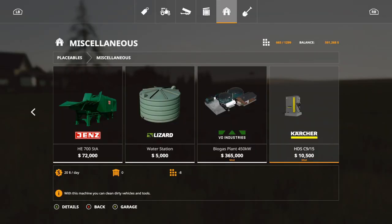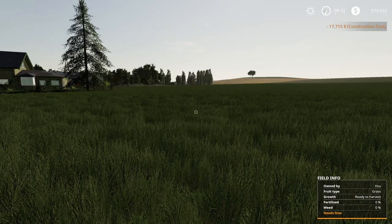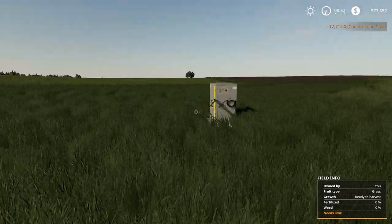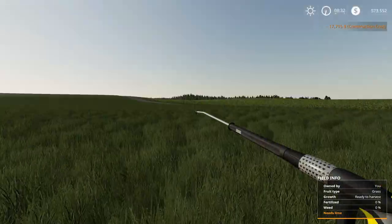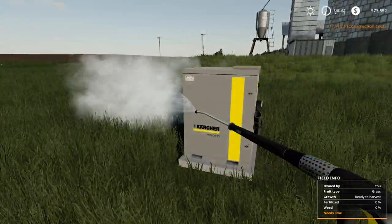After that we have a new wash area — the Karchner HDS C915. It's $10,500, eight slots. Let's place this down right here. You get the hose out and can spray down your vehicles. Really nice.